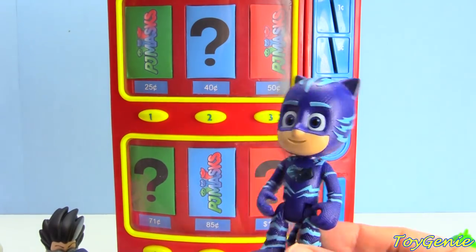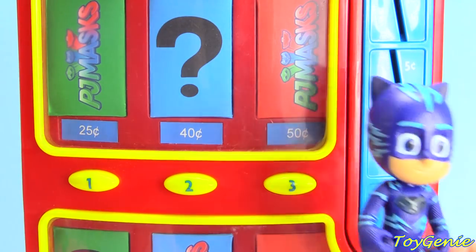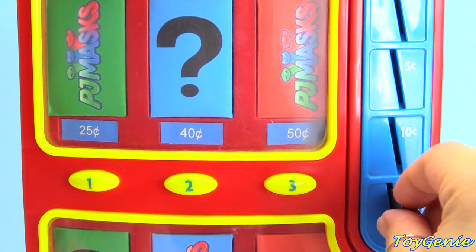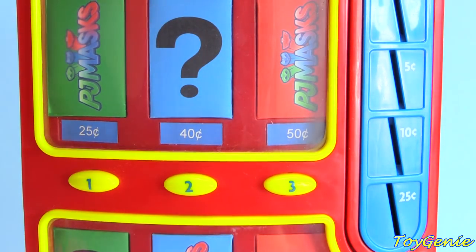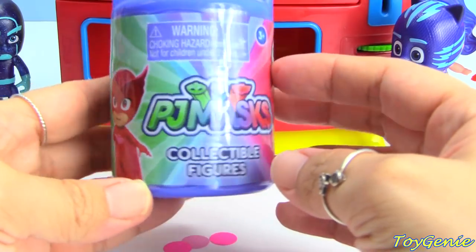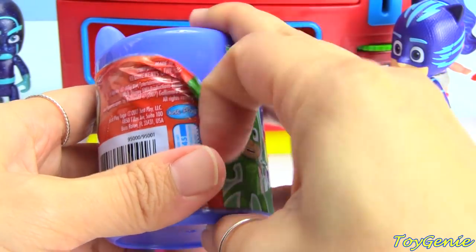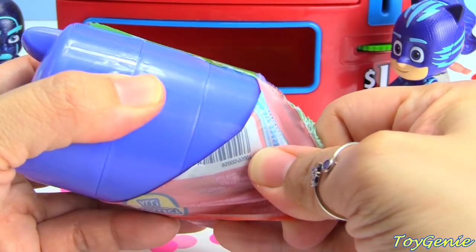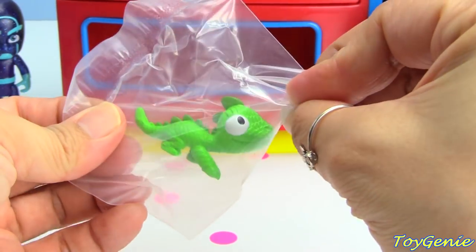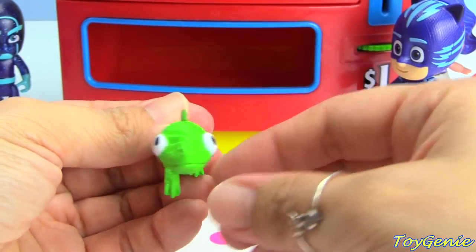Now it's Catboy's turn, and he wants to choose a PJ Masks surprise. This surprise is 50 cents. How many quarters do you need to make 50 cents? Two! That's right. One, two. Come and press the number three. Whoa! We got PJ Masks collectible figures. Let's find out what Catboy got. He got Lionel — Gekko's lizard! Super awesome.